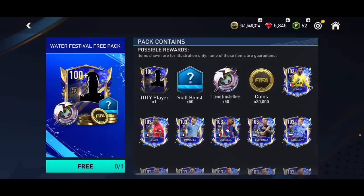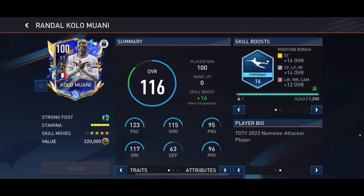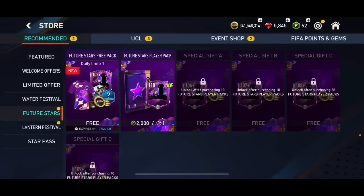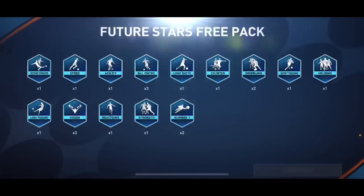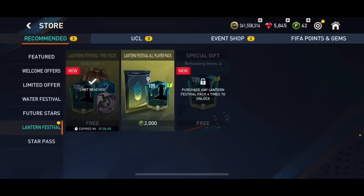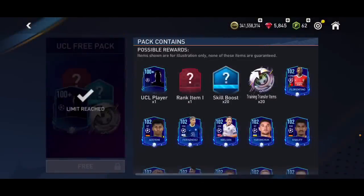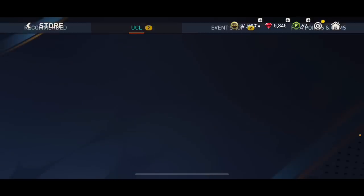We've got new store packs as well - the water festival packs. Have you packed anything from water festival? I really doubted it but I actually just packed a team card - they're only 100 overall but I didn't expect that at all. I'm opening the future stars pack too, hoping to get lucky. Unfortunately not. Some skill bosses from the lantern festival event as well. I just got 10,000 coins. We also have free packs in the UCL and UEL chapters, so I'll claim all of them.